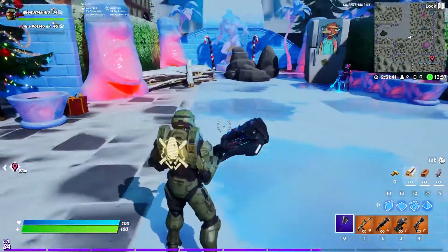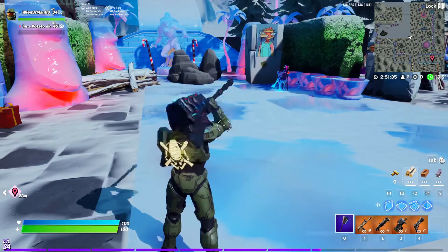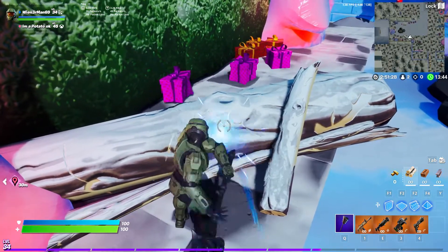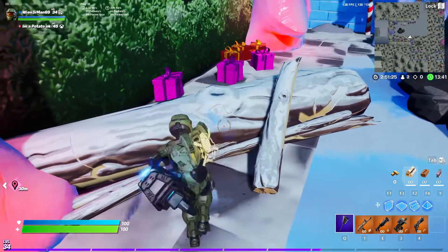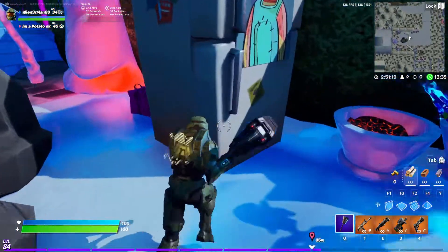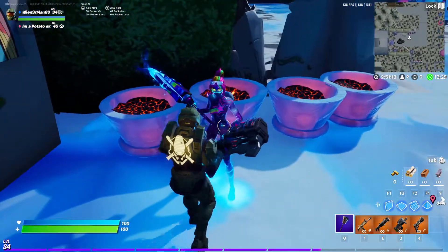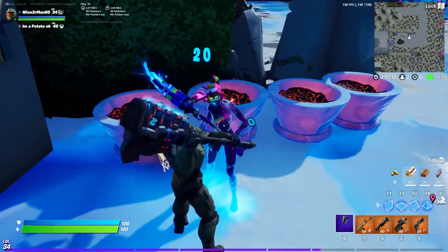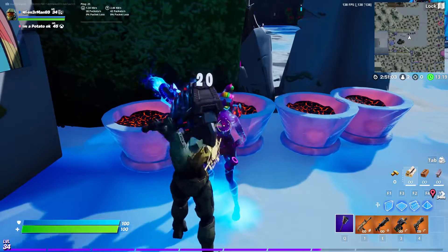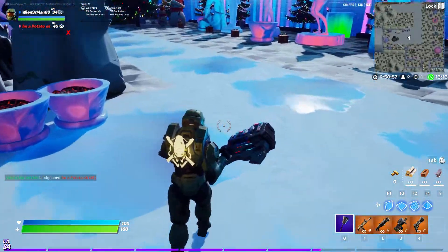The pickaxe — we've got the Gravity Hammer here. We're going to do the equip and unequip. Hitting it on wood, brick, metal, and then on shields. That sounds pretty dope, really cool on shields. And then without shields — that sounds even cooler. The pickaxe sounds pretty dope.